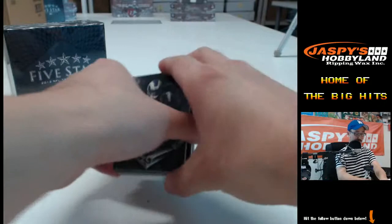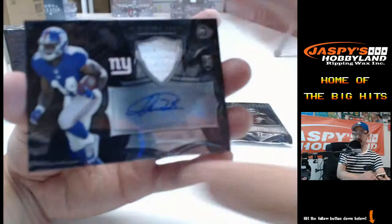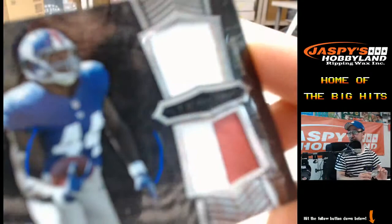Trey Mason, AJ McCarron, Jadeveon Clowney. And a patch auto for the New York Football Giants — Andre Williams, NFC East for Sellers. Another Andre Williams behind that — two-color dual patch, Andre Williams — another one for the NFC East.